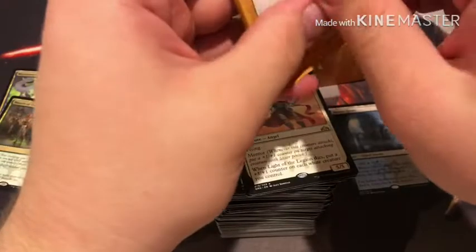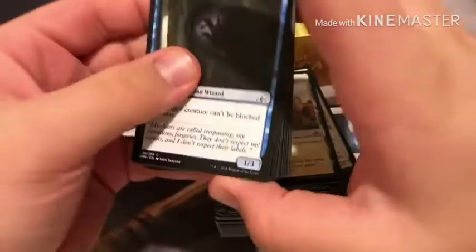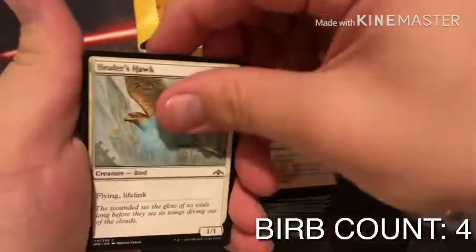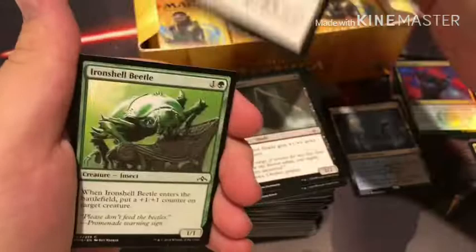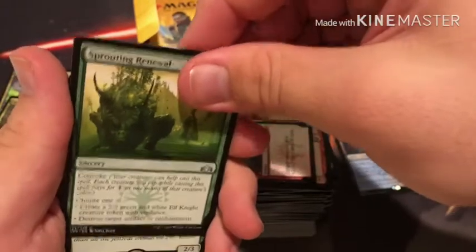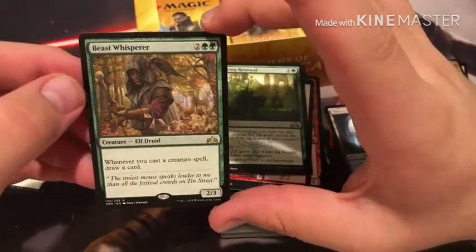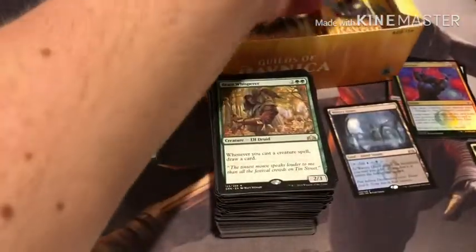Pack number sixteen — three more to go. Boros Guildgate, Passwall Adept, Maximize Velocity, Healer's Hawk, Buskcorn Crab, Pauper's Field, Veiled Shade, Deadly Visit, Iron Shell Beetle, Parhelion Patrol, Garrison Insurgent, Smelt-Ward Minotaur. Ooh — a Boros split card, Integrity // Intervention. Sprouting Renewal. And a Beast Whisperer — whenever you cast a creature spell, draw a card. Very nice.